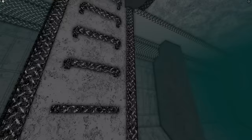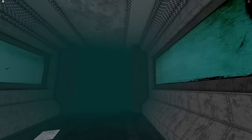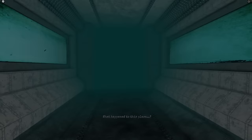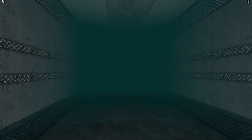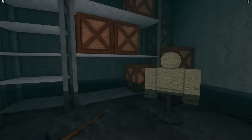Now we are in the sewer. First thing, go over here and open this metal door. There we are — we opened that up. Keep walking and open another door. It looks very abandoned. Keep going, turn right, and open this next door.